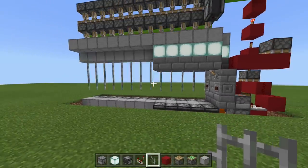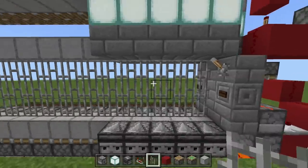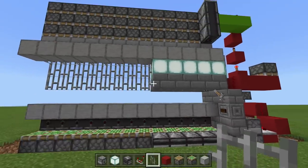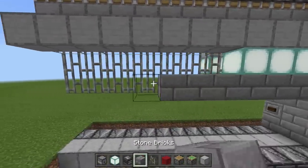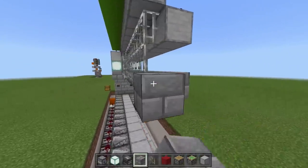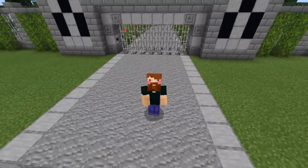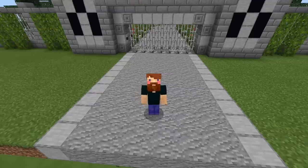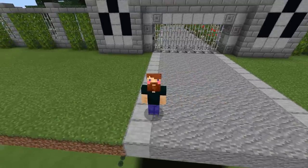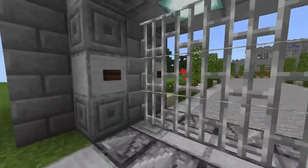When I click this button the gate fully goes down, and when I click the button again the gate fully goes up. Now all you have to do is clean up the area. That's how you build a simple portcullis gate — or castle gate — inside of Minecraft. If you enjoyed this video make sure to leave a like and subscribe, and if you're already subscribed hit that notification bell because I'm uploading daily.